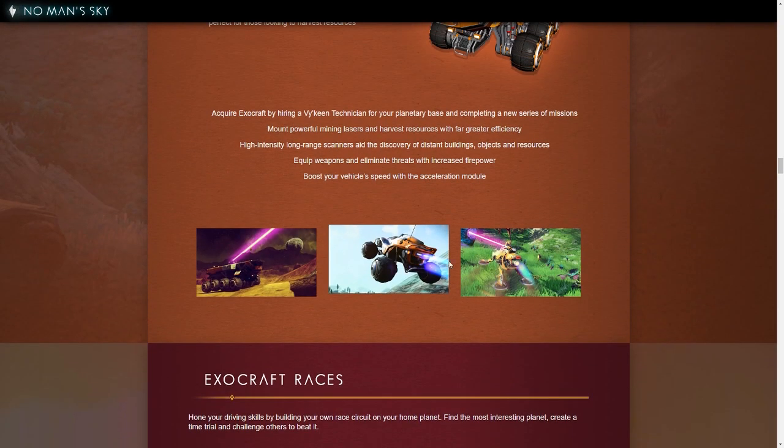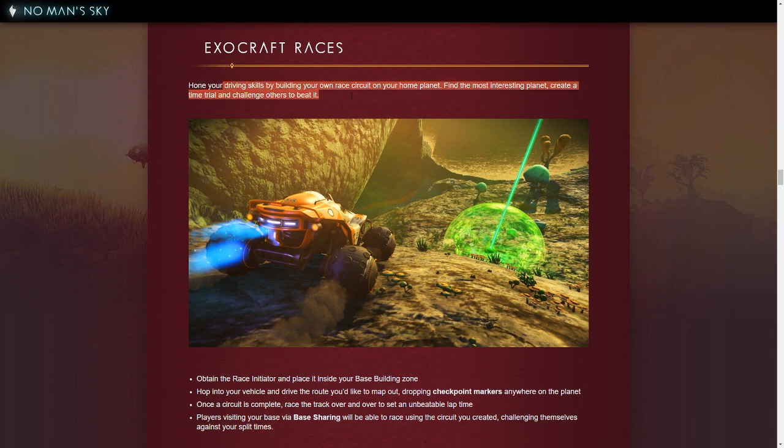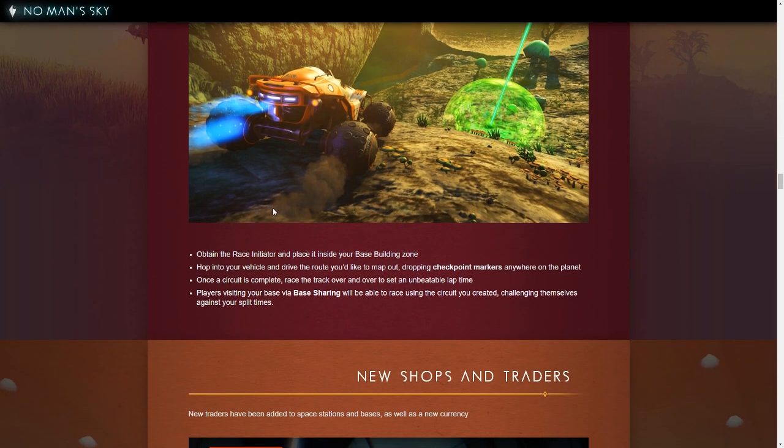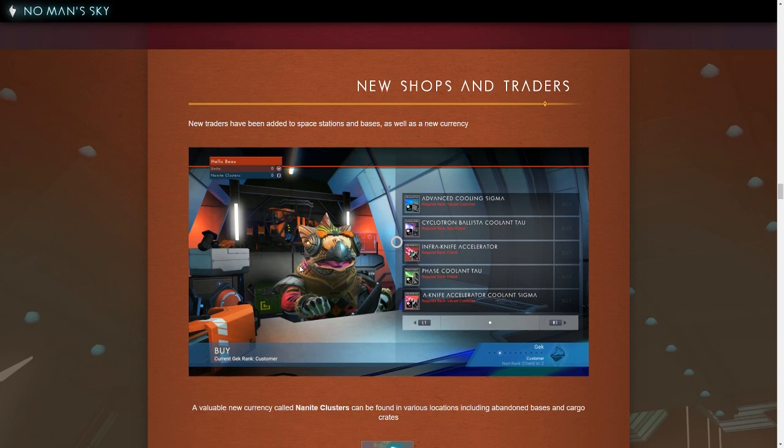Acquire Exocraft by hiring a Viking technician from your planetary base and completing a new series of missions. Mount powerful mining lasers and harvest resources with far greater efficiency. High-intensity long-range scanners aid the discovery of buildings, objects, and resources — sweet, so we can scan for crashed ships and stuff. Equip weapons and eliminate threats, boost your vehicle speed with the acceleration module. There's also races — you can make your own race circuit, create a time trial, and share it with other people. Players visiting your base via base sharing will be able to race the circuit you created.